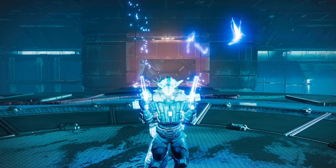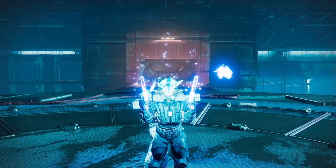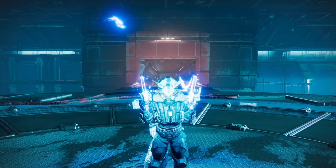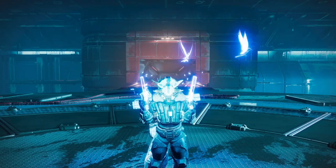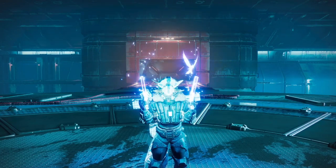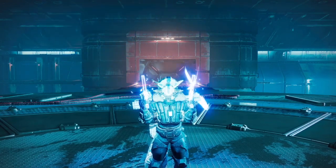Hey guardians, Cloudel Triple XP here and welcome back to Unseen Destiny 2. In today's video we are on the EDZ and we are going to be glitching into the Arms Dealer boss room on patrol. This has not been possible since the emote glitch got patched, so let's get on with it.